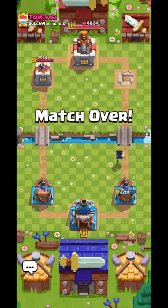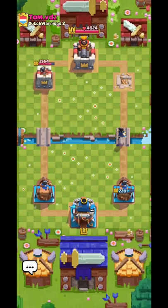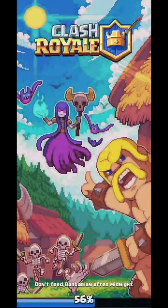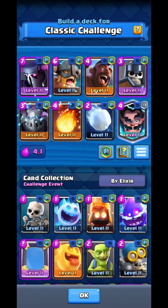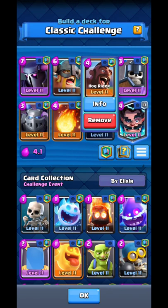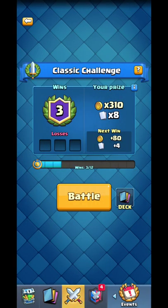Even against some of the hardest matchups for this deck like Giant Graveyard, we still win — because of the power of the Fireball and Snowball combo with the Hawk Rider. Thanks for watching — three wins, zero losses, easy wins. Bye, see ya!